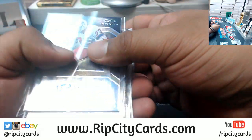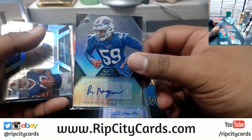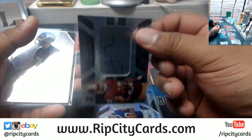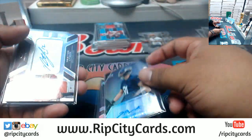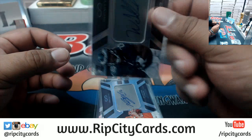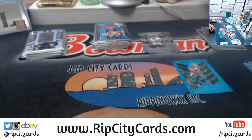Autographs: John Hanna, Patriots, three of eight. Reggie Ragland, Bills, to 349. Jonathan Williams, Bills, 288. Josh Doctson, Redskins, 288. Nick Vannett, Seahawks, 488. Paxton Lynch, Broncos, 288. And Wendell Smallwood, Eagles, 288. And that, my friends, is the break — thank you very much.